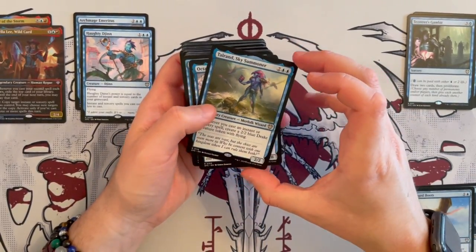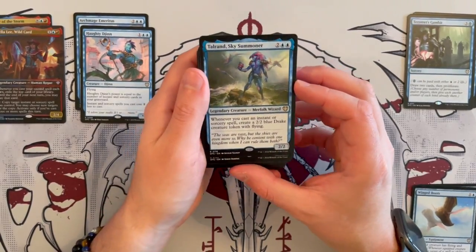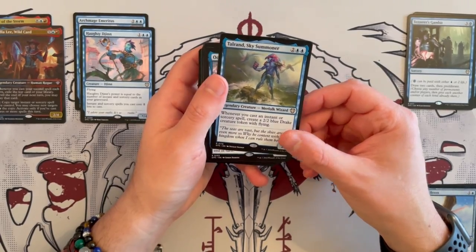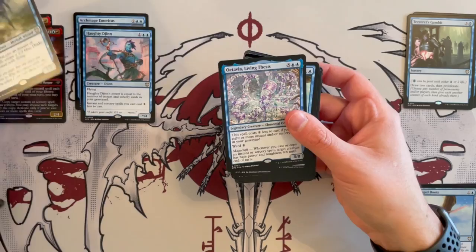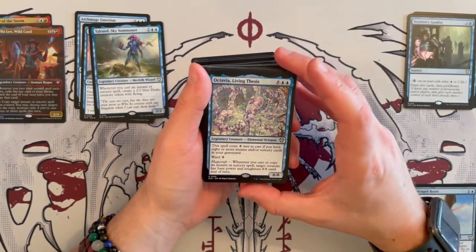Then we have Talrand, Sky Summoner — a legendary Merfolk Wizard, 2/2 that costs 4. Whenever you cast an instant or sorcery spell, you get to create a 2/2 blue Drake creature token with flying. Very good — you can really synergize with this one. It's synergy-adjacent but very strong in this kind of deck, especially storm decks.